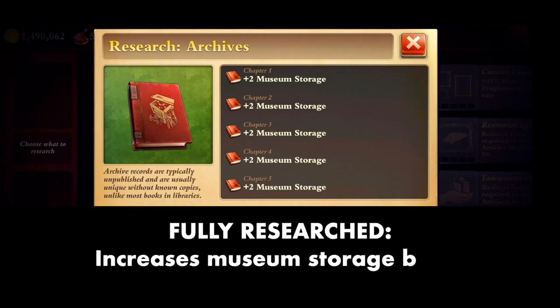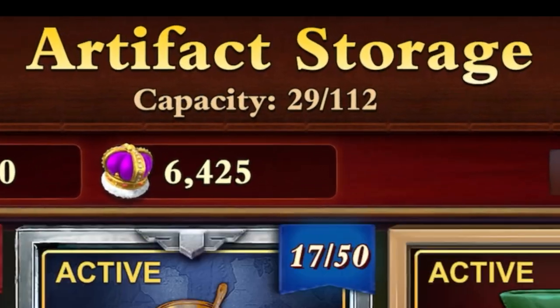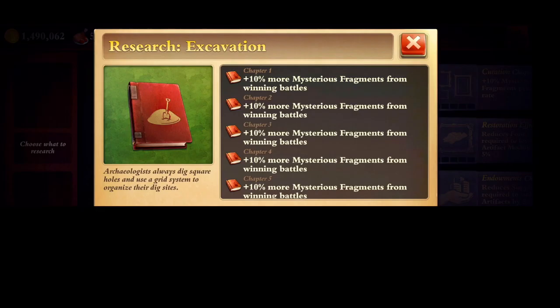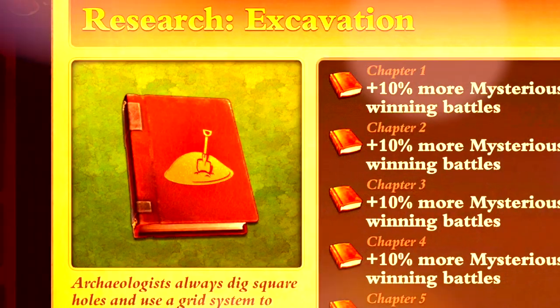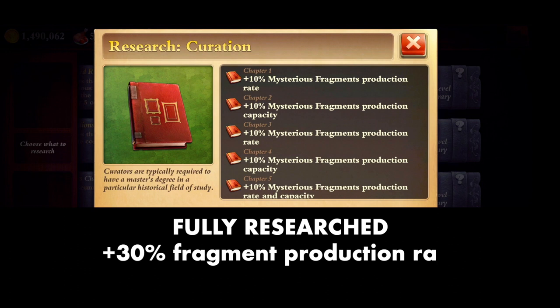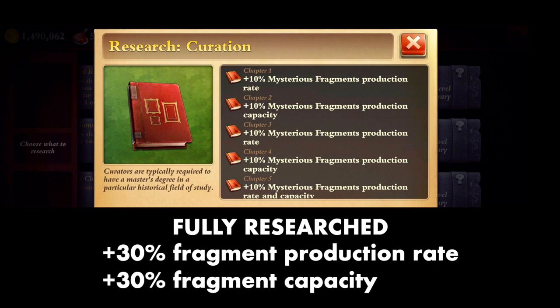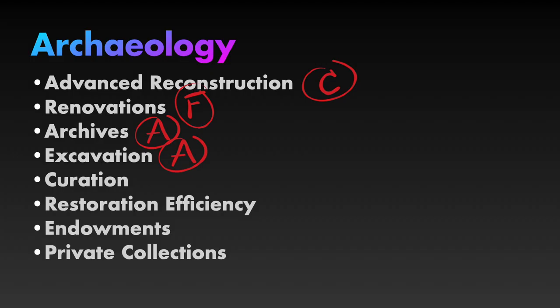Archives increases museum storage by 10 when fully researched. Increased storage is always a welcome museum boost, so I'll give that an A. Fully researching Excavation gives 50% more fragments from winning battles — that is a very nice boost, I am very into that. A. Curation gives 30% faster fragment production rate and 30% more fragment capacity at the museum. This means a maxed-out museum will produce 65 fragments per hour and store a max of 286 fragments. Love it. A.